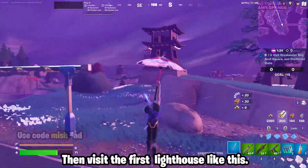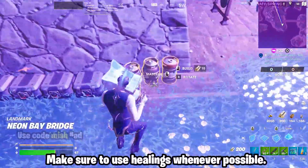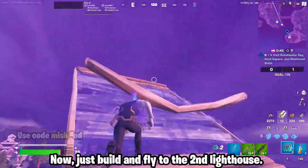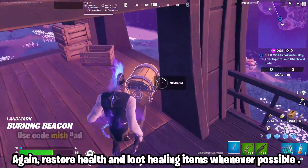Then visit the first lighthouse like this — make sure to use healings whenever possible. Now just build and fly to the second lighthouse. Again, restore health and loot healing items whenever possible.